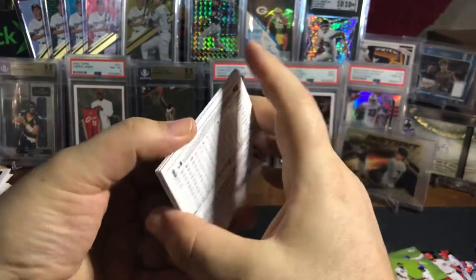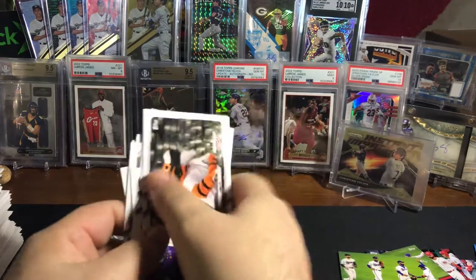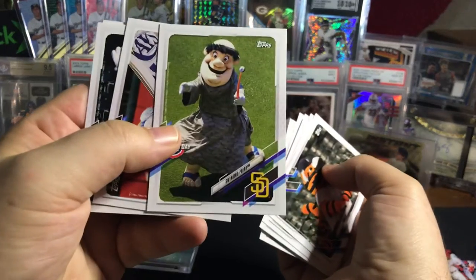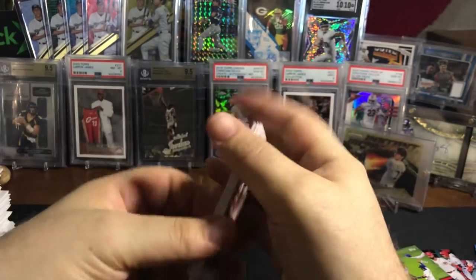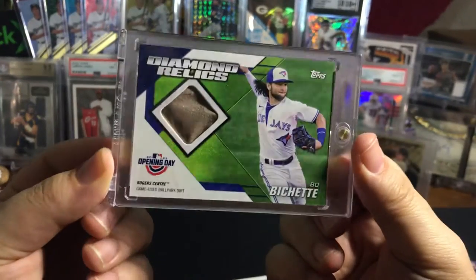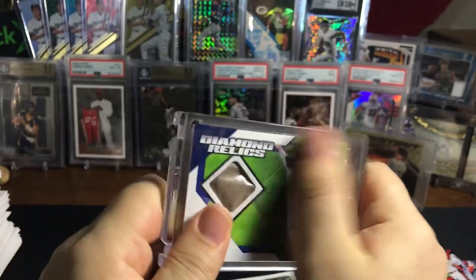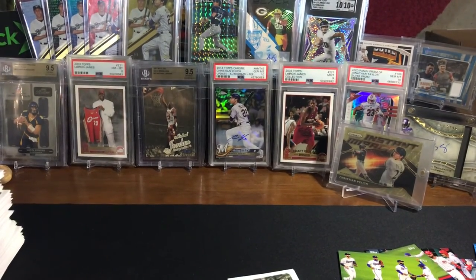There you have it — that is what this year's Opening Day looks like. One of my favorite insert sets every year is always the mascots, and it looks like we got a fair amount of them — got a couple doubles as always, don't think we got them all. Swinging Friar, Mr. Met, Mr. Red. There you go — bunch of rookies and the big hit is the diamond relic Bo Bichette. Not great, but hey, it's Bo Bichette — it's better than getting a no-name player. So with that said, there's your 2021 Topps Opening Day. Remember, keep collecting and have a great collecting day!